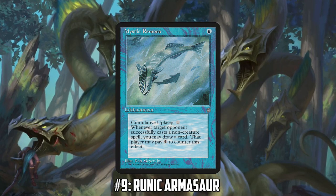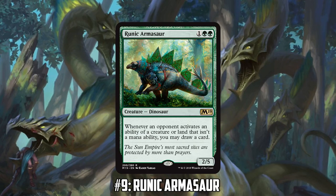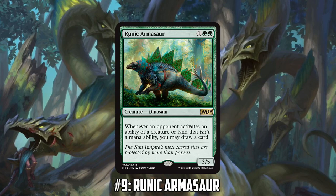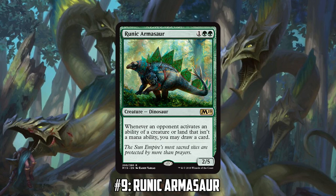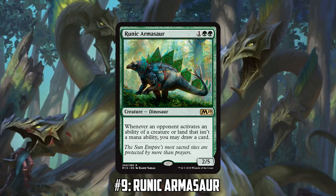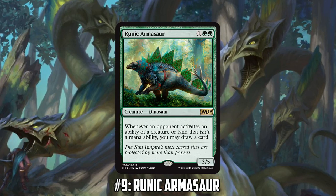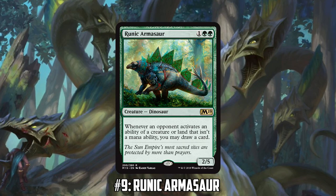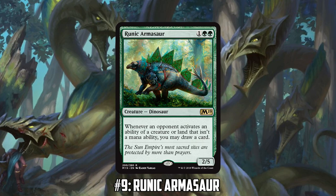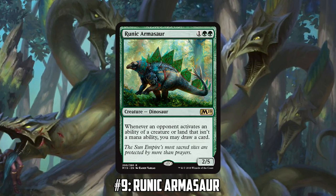That's basically it — you nailed it. But it's a very good meta call. It's like running Mystic Remora in a playgroup. Mystic Remora lets you draw a card unless an opponent pays four mana each time they cast a non-creature spell. If you're in a playgroup with a lot of non-creature-heavy decks, it's very effective, but against creature-heavy decks, less so. Similarly, Runic Armasaur is very much based on your particular playgroup.